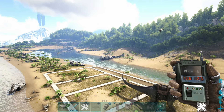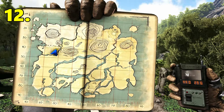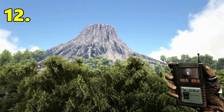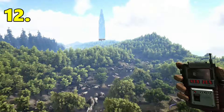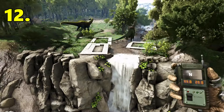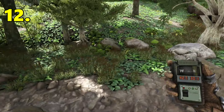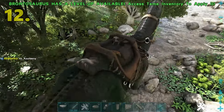The next base location is going to be at 44.0 latitude, 29.6 longitude, right at the base of the volcano. This makes it a great area to build because you can get all your metal and rare resources up there. It's pretty close to Snow Mountain as well, and the Blue Obelisk is just there. Turning around, the Redwoods are right there, and the Beaver Dams aren't too far away either. It's a really nice, pretty location, quite flat on top of this waterfall. There are also river bushes here — the best bushes in the game for farming berries.